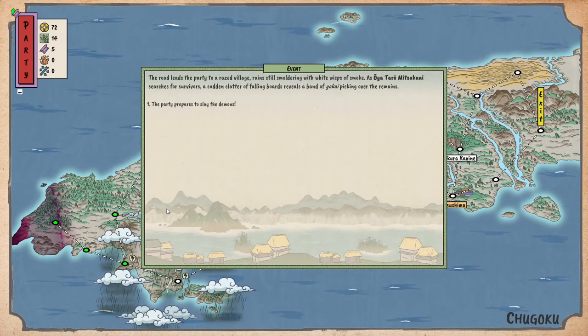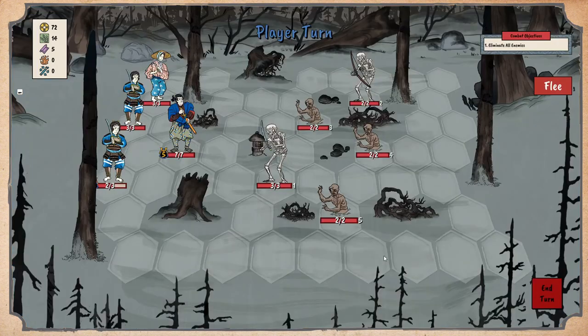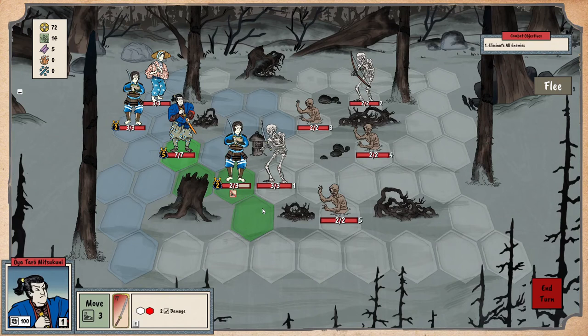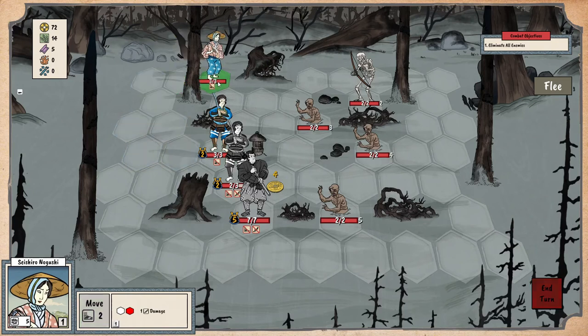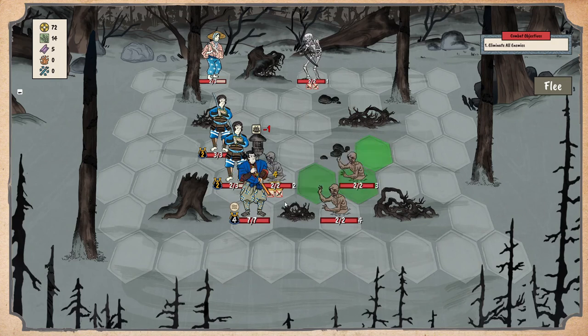The road leads the party to a raised village, ruins still smoldering with wisps of white smoke. As Mitsukuni searches for survivors, a clatter of falling boards reveals a band of hokai picking over the remains. Our little farmer is in the back. We do three damage — how far can you go? You go up to here, do two damage, kill him. Go up, up, up — I want her to be sneaky and maybe attack this one.